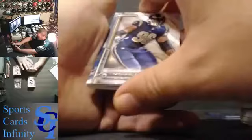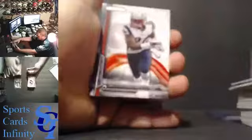Packers, Richard Rodgers rookie. Browns rookie, Terrence West — lots of Browns. Bengals rookie, Jeremy Hill. Colts, Andrew Luck. Redskins, DeSean Jackson. Jaguars, Toby Gerhart. Rams rookie, Michael Sam. Bengals rookie, AJ McCarron. Ravens rookie, Lorenzo Taliaferro. Lions, Reggie Bush. Patriots, Darrelle Revis. And our first hit is going to go to the Cincinnati Bengals — this is AJ Green, a relic. That card will go to Jamie Garza.